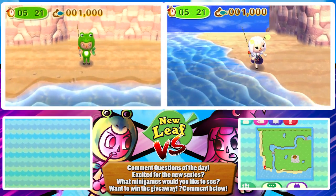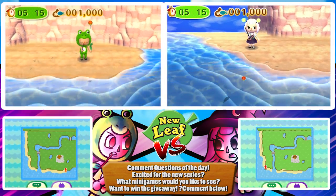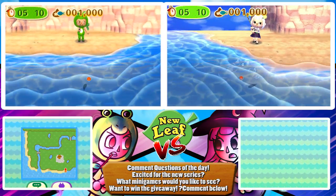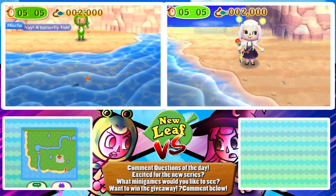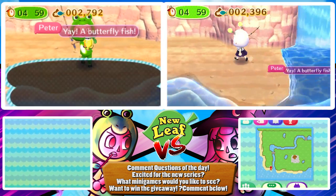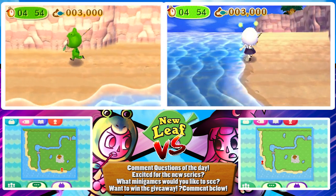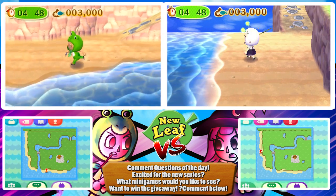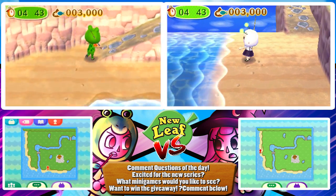Oh, you got one! I haven't gotten a single one yet. The Switch version better have the island - or at least, has every Animal Crossing had an island? Or was it just GameCube? Wild World didn't, I don't think. And City Folk - I don't think City had the island either. But I love having the island because it's always summer, so you can always catch those expensive sharks and bugs. It's really nice to have. You'd steal the flowers on the mini-game - yeah, exactly, it's so useful.